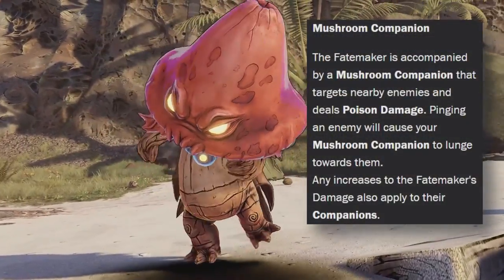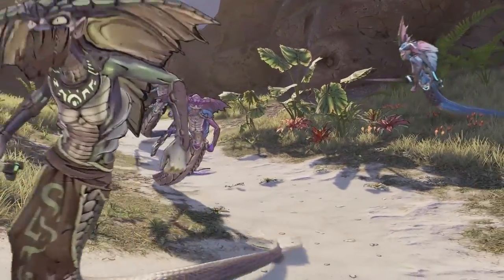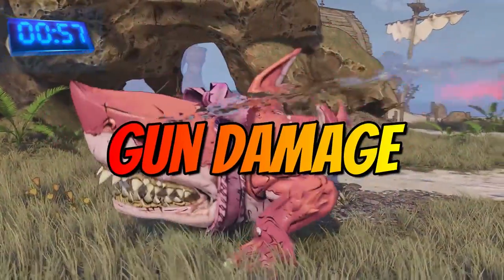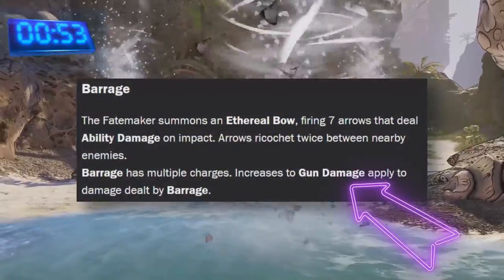The Spore Warden's class feat is a Shroom Companion, a poison-dealing pet whose damage increases with your own. This build is going to focus on two things: a pet army and gun damage, the latter of which synergises with the action skill Barrage, which we will be taking.